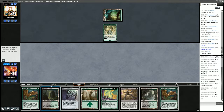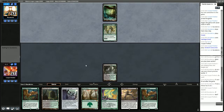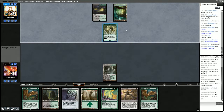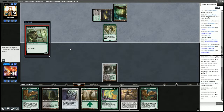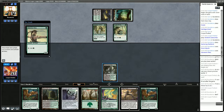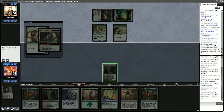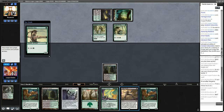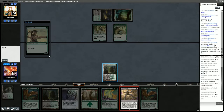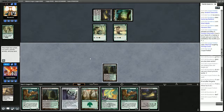I'm going to play Verdant Catacombs and pass. When they play their 2-drop that makes an Elf, we'll kill Heritage Druid in response. Opponent plays Elvish Mystic instead. Overgrown Tomb, Fatal Push the Heritage Druid — that's our one push, but I think it was pretty important there. It slowed the opponent down quite a bit.